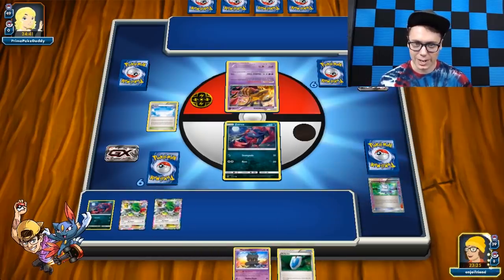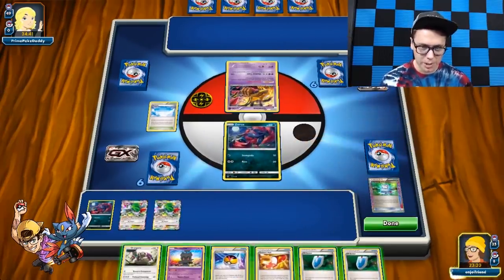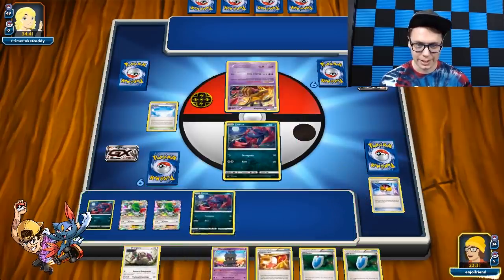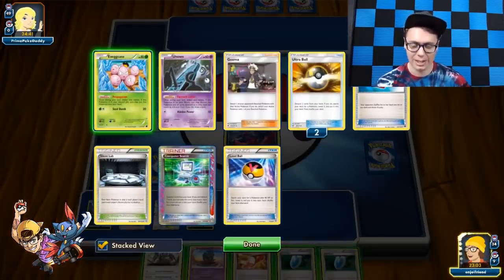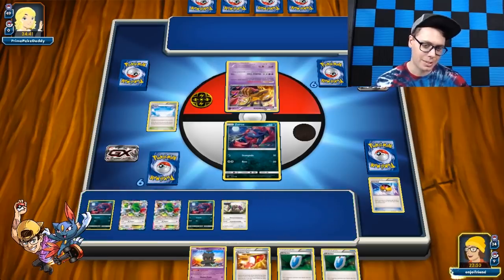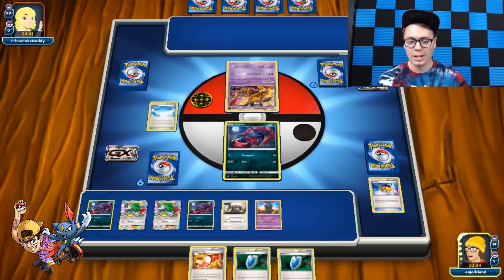We don't have anything else, so I think we actually just set up. Let's Farewell Letter first here. Skyfield is better than the Silent Lab because I don't actually want the Silent Lab right now. We can Comp Search for another Shaman — put that down and Comp Search away the Egg and the Silent Lab. I'm cool with that — we can just grind a little bit more. Set up for four more cards. We've got a Level Ball and some Versus Seekers. Level Ball first — get ourselves another Zorua just to stabilize.